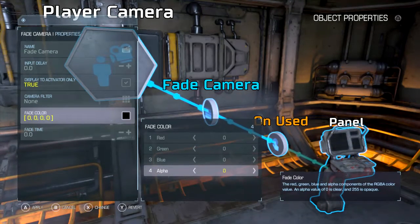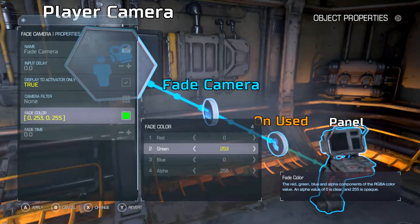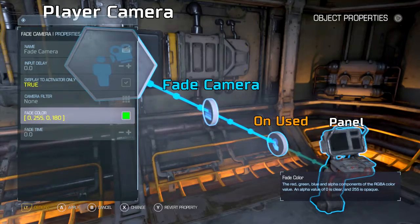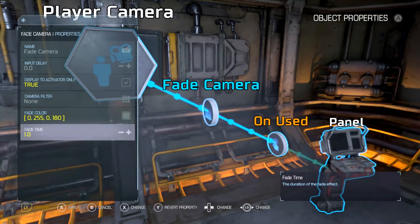When it says zero, I think it does the same thing except you really won't see out of it. Keep that in mind. Let's do green — we're going to knock it down to about max green, and knock the alpha down to about 180. You can also change the fade time too — we'll make that about a second and check it out.